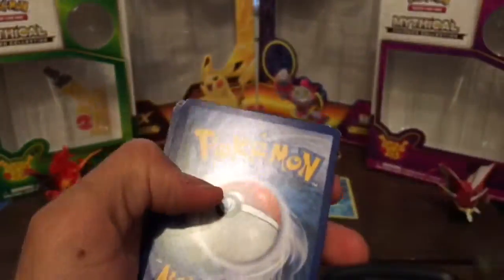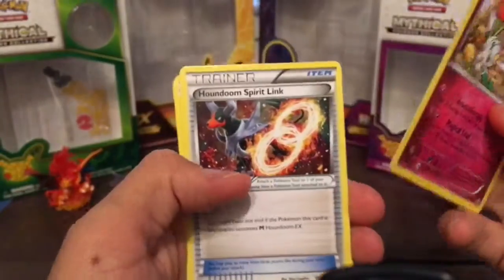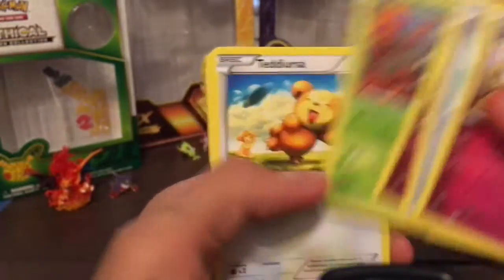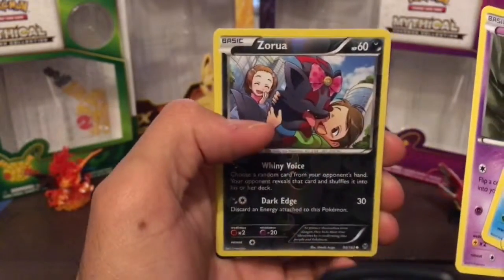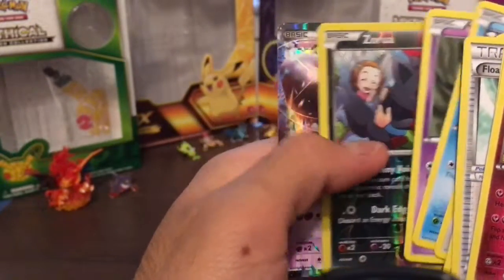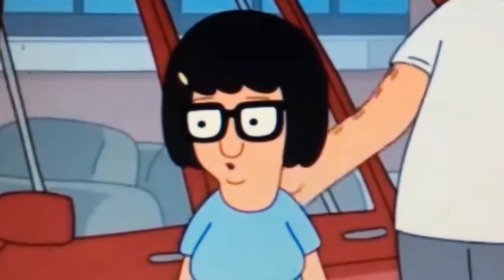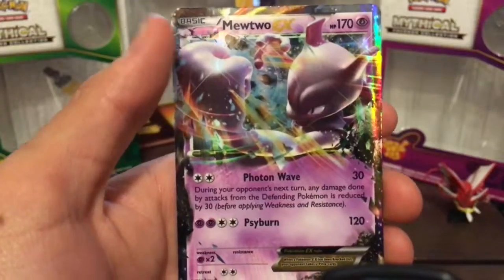Now we got a Breakthrough. Let's do it — I see a rope, does anyone else see a rope? Letter Code card. We got a Floette, I'm doing Spirit Link. Ralts, Scatterbug, Teddiursa, Goldeen, Woobat. Something's coming up — are you ready? It's a Mewtwo EX! That is a really nice card. Photon Wave and Sideburn. Really nice card.